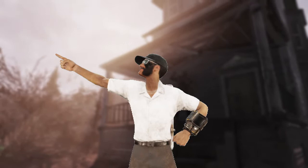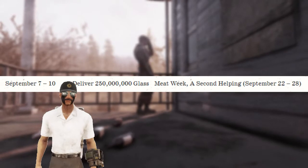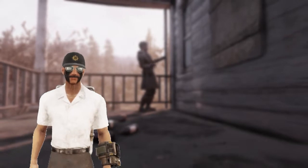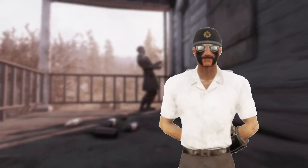we're finishing up on the Fortifying Atlas Bravo event and we're gonna have to turn in 250 million glass. Once we finish this, we'll actually finish the Brotherhood of Steel build-up so they can actually arrive in Appalachia and we can get an extra week of Meat Week. Alright, let's get down to it.